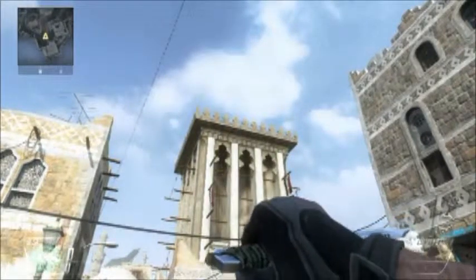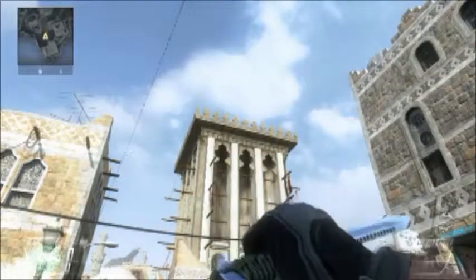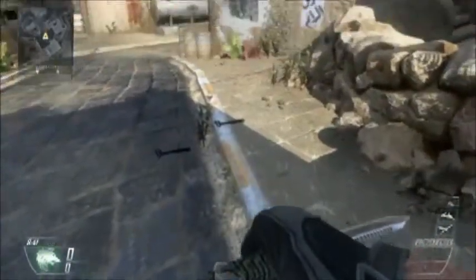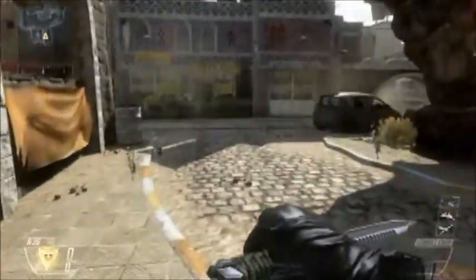Throw another one and see if we get a kill. Pretty close — I can see it at his feet. So like I said, throw it just over the tip of that corner, maybe just right of the corner, so you really hit that pathway. And now from the other side.